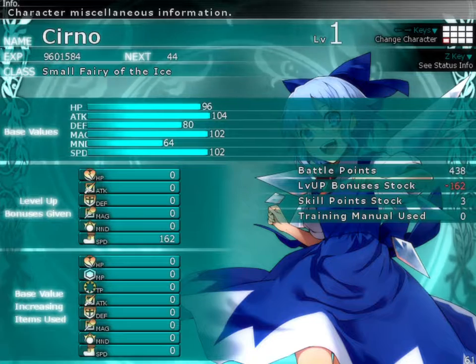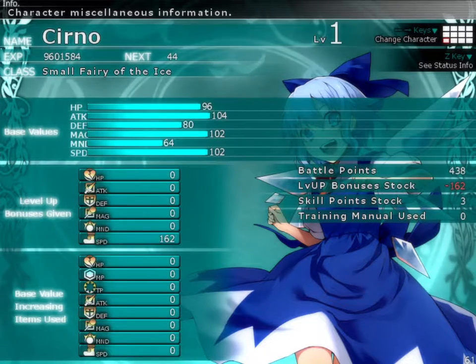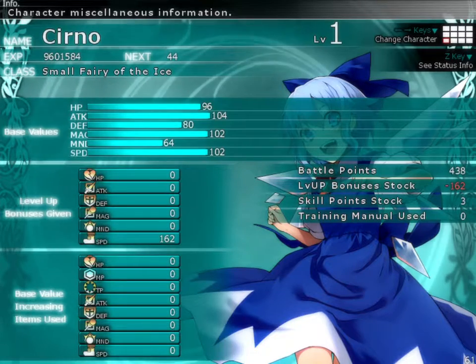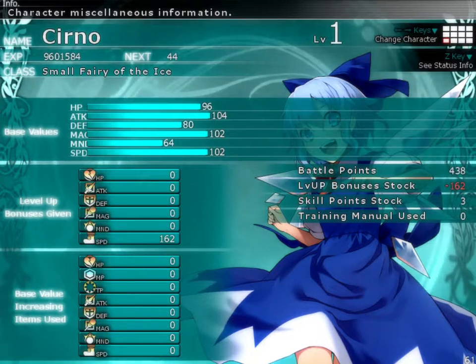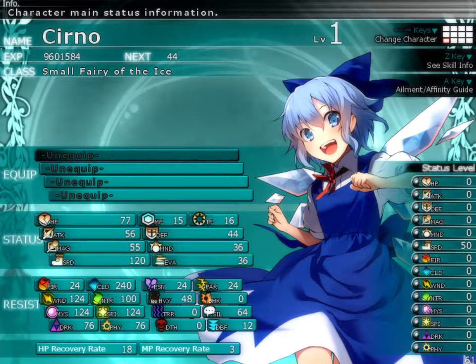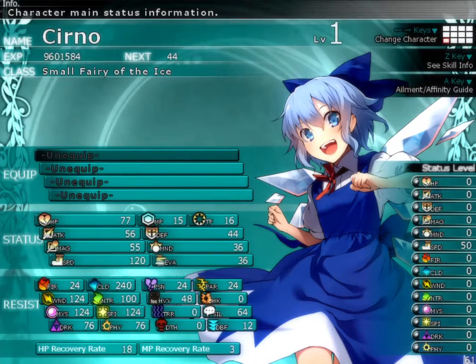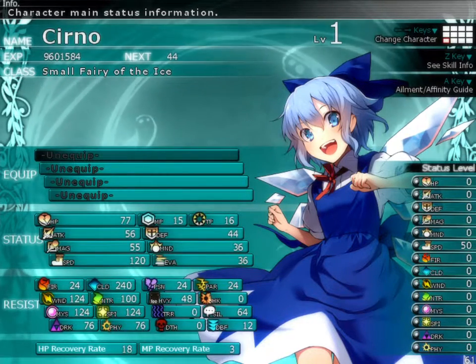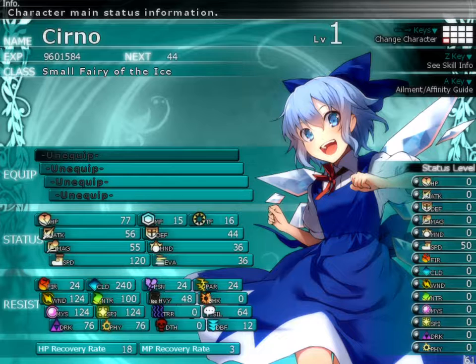Churno's base actual base stats are: base 96 HP, base 104 attack, base 80 defense, base 102 magic and speed, and base 64 mind. At level 1, you're going to have 77 HP, 15 MP, 56 attack, 44 defense, 55 magic, 36 mind, 103 speed, 36 evasion, 16 TP, 18 health recovery, and 3 MP recovery.